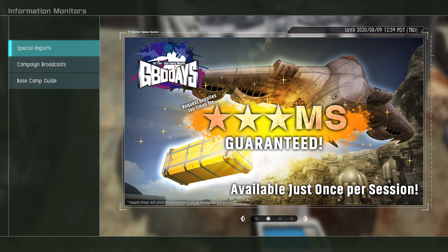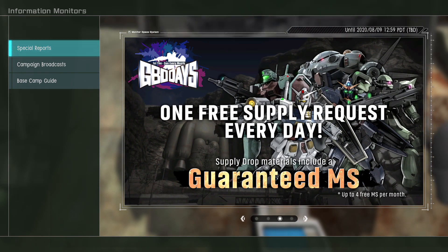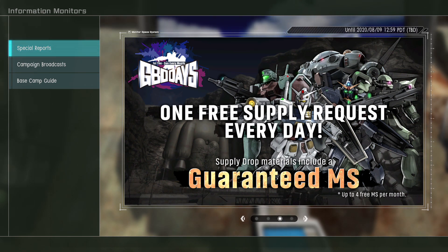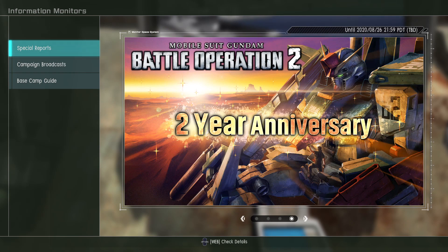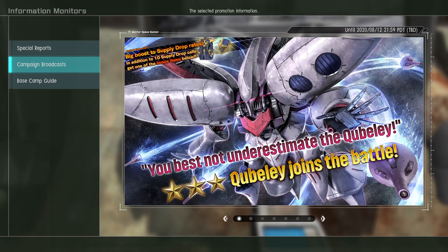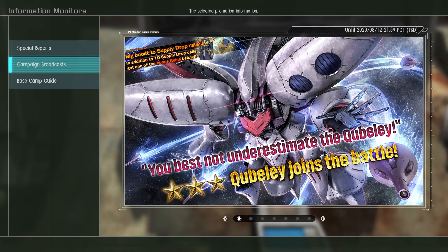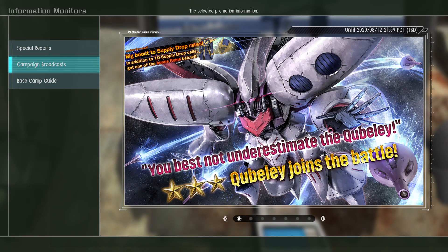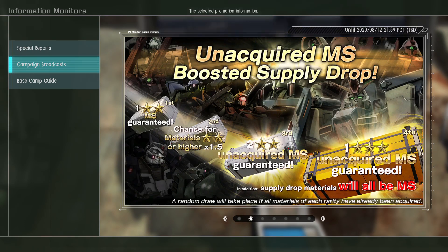So yeah, there's a three-star MS guaranteed roll, and there's also a bunch of other rolls up. One free supplier quest every day for the weekend, and the free 10 roll is renewed for this week as well. With the second year anniversary stuff, but more importantly, the Qubeley is here — I was not really expecting that this week. I may actually do a 10 roll for that, just because I'd like a Haman silly pilot suit with the big shoulders. That would be nice.